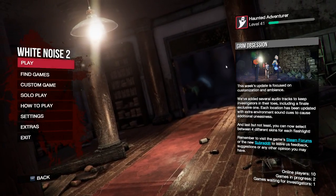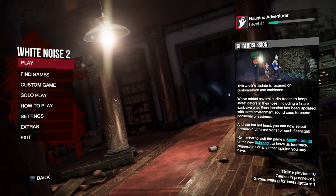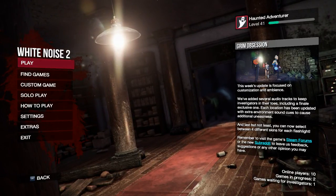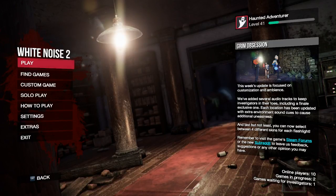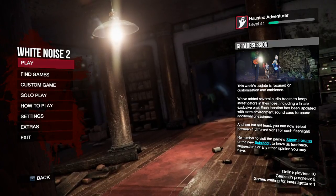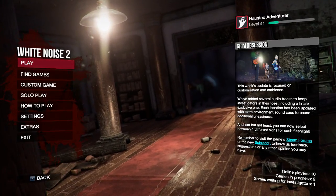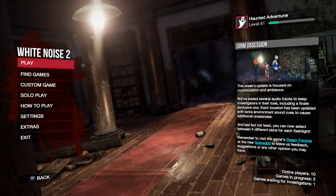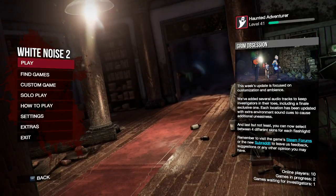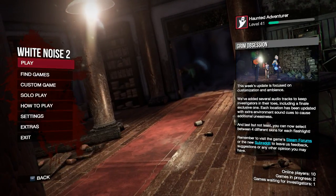So let's see what it says - Grim Obsession. This week's update is focused on customization and ambience. They've added several audio tracks to keep investigators on their toes, including a finale exclusive one. Each location has been updated with extra environment sound cues to cause additional uneasiness. And last but not least, you can now select between four different skins for each flashlight. They also said in the forums that they've updated monster difficulty for custom games, so I want to try that out too.